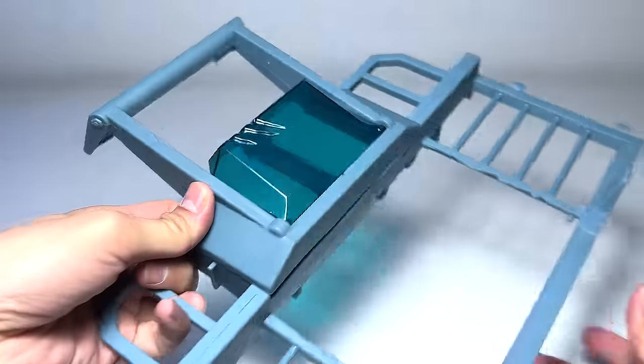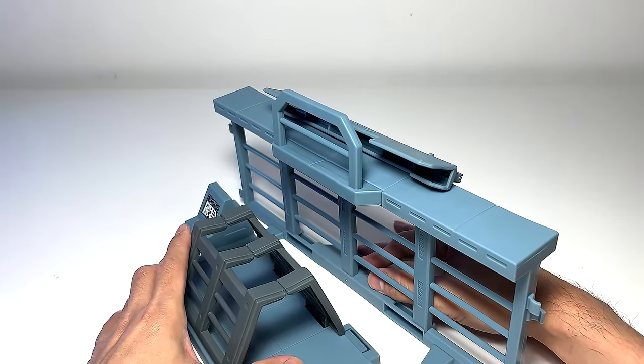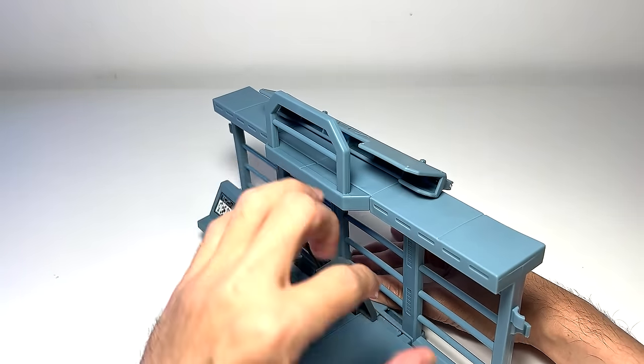Next step — snap this one onto this part. Done. Then snap this little station onto a metal fencing. Push it right in — looking very good. Now assemble the gates, or metal doors — snap them on. They're pretty tight; you need plenty of force. I don't think kids would be able to do this themselves — even I'm kind of struggling. Okay, the gates are done.